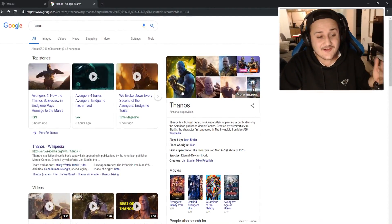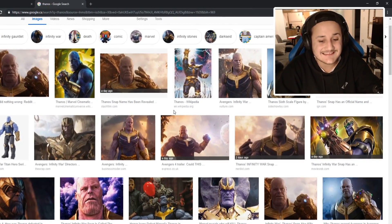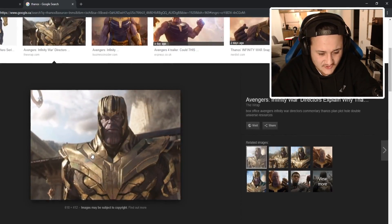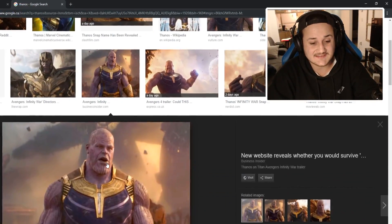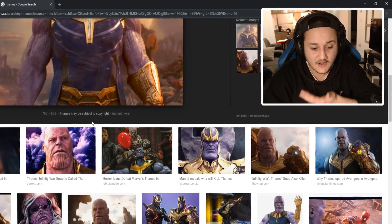We are here on Google to see what Thanos looks like. Obviously I know what Thanos looks like, but we gotta get the exact details to look like Thanos. He has this huge armor on most of the time. He sometimes has the armor off — it just has like a chest plate. But in general, he's this purple-looking old guy.